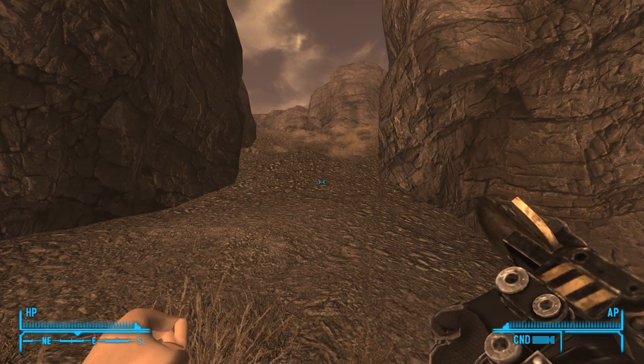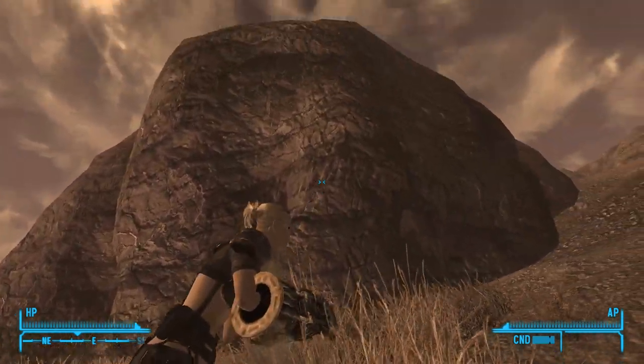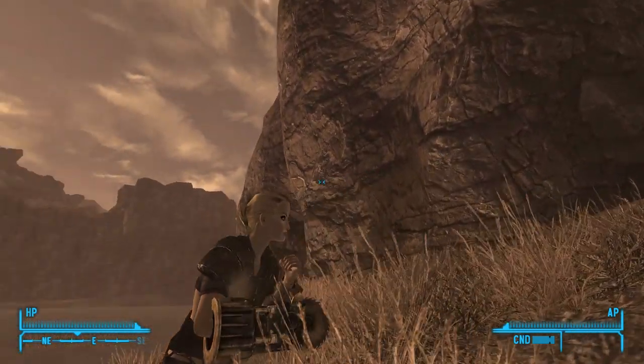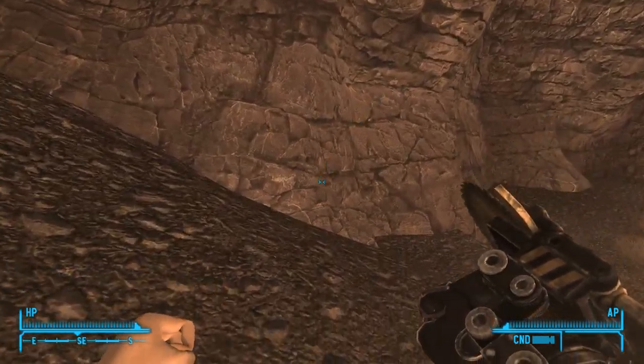G'day, this is Captain Noob, and this is an Industrial Hand. This is a unique weapon added by the Lonesome Road DLC, and it is a unique version of the Power Fist, I suppose. It's ray-textured to look very high-vis, very construction site-like, and of course it's got a big blade on the front, which you hold in front of you, kind of like a Ripper, to do a lot of damage.